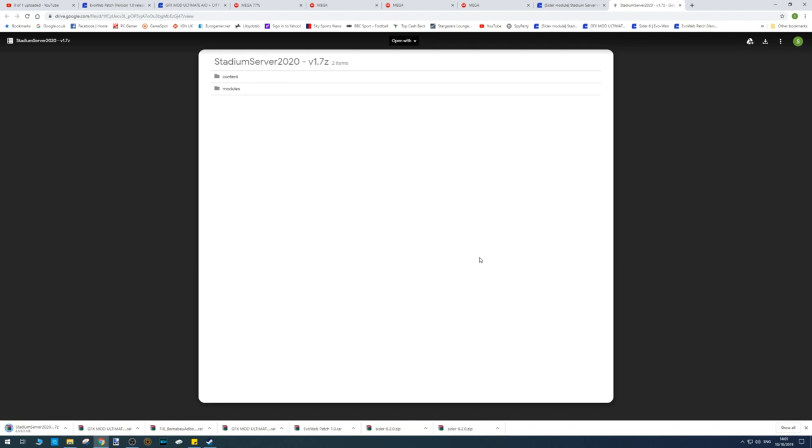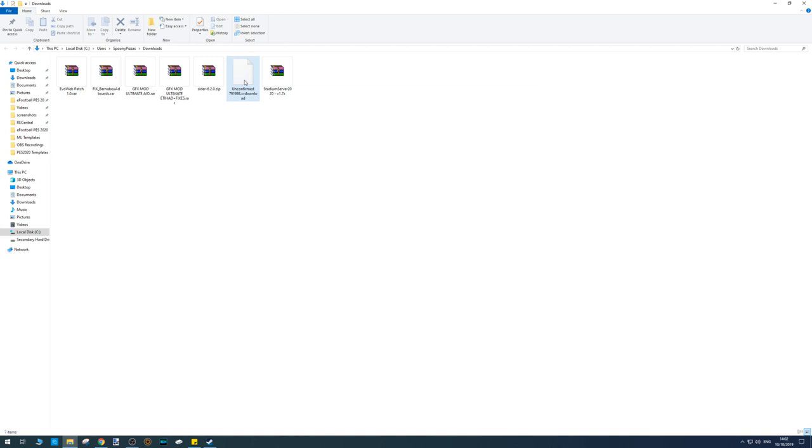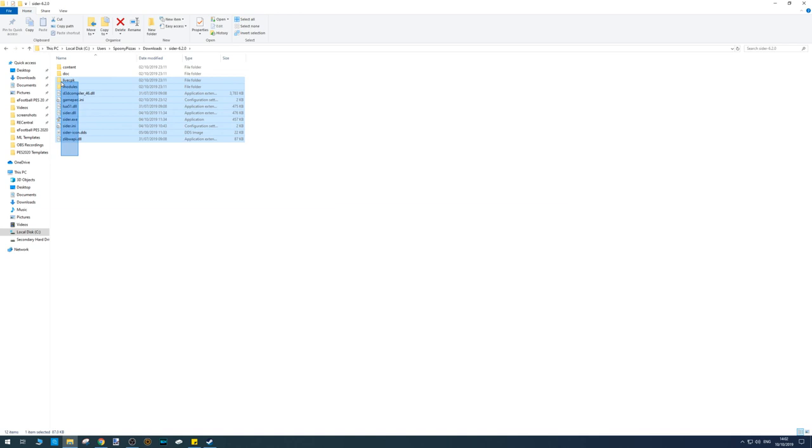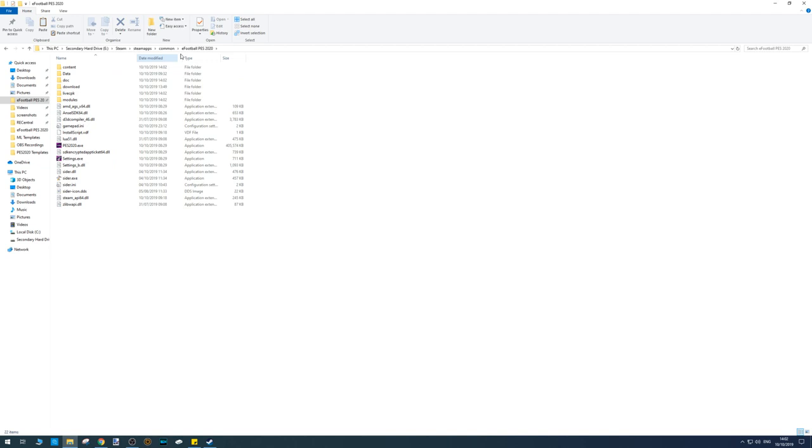We've got a lot of stuff to install and a lot of unzipping today. We can go ahead and install Cider while the rest downloads. Click the little button and click 'Show in Folder' — here are all our downloads. First, extract Cider 2.0, copy all the files, go to your directory where PES is installed, and paste directly in there. I'd recommend doing the same because it makes everything else easier.